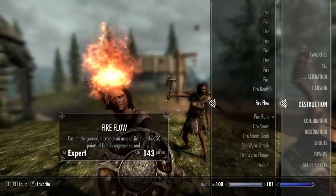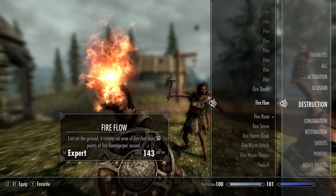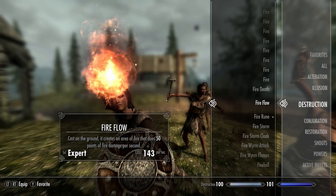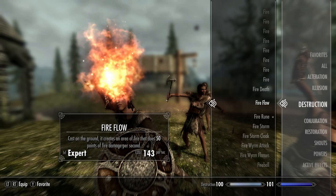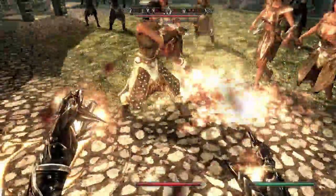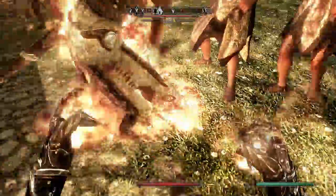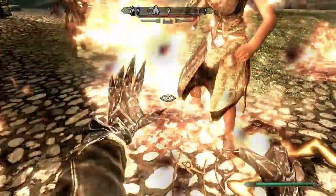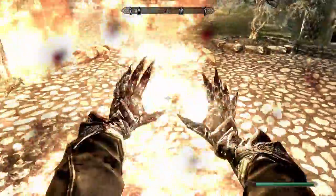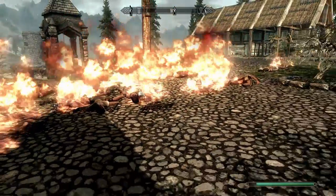Next up we have Fire Flow — cast on the ground, it creates an area of fire that does 50 points of fire damage per second. This is an expert level spell and costs 143 magicka to cast. Fire Flow — fills the ground with fire. Jesus.